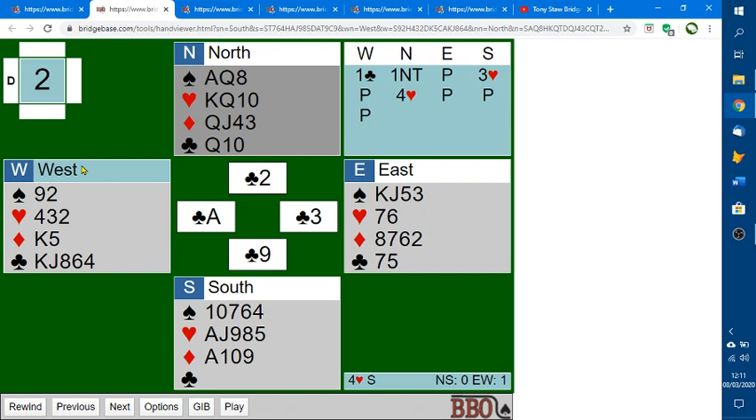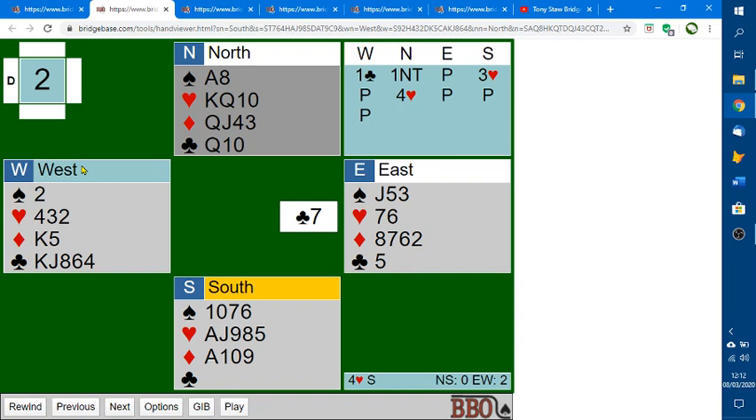Not particularly obvious what to switch to — maybe the nine of spades, top of a doubleton there. And this time you're in luck, your partner can win the king. It's not so bad for east to play a club here, because if declarer ruffs that one, as they may well choose to do, you just discard — play a low club — and you'll still be able to prevent the queen from making a trick. But you've still got the king. So you've made two tricks now.